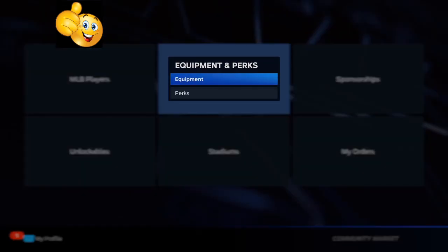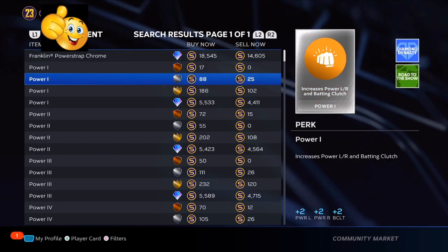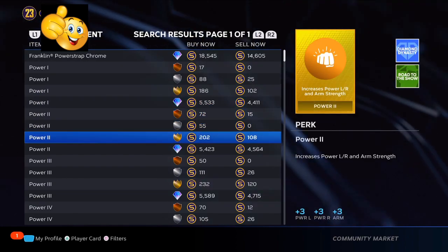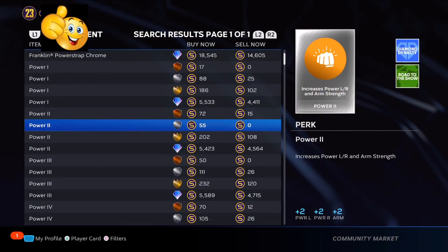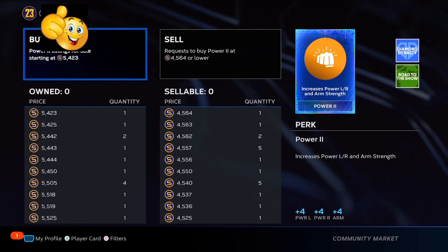So we're going to go to equipment or perks — just type in power. Then you're going to want to go down to where it says power two. Once you get down to power two, you can choose either one. Find the one that's going to have the least amount of listings right there. We've got give or take about 900 to 1,200 gap.